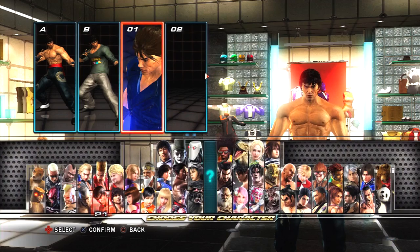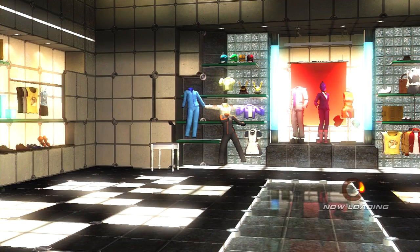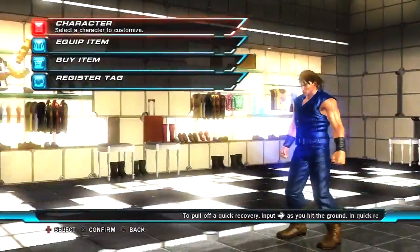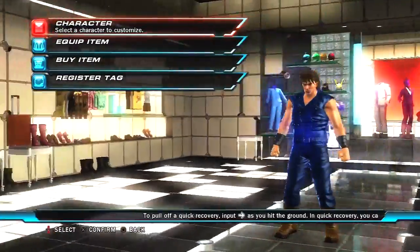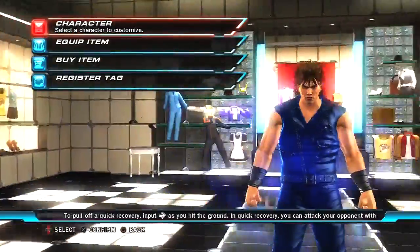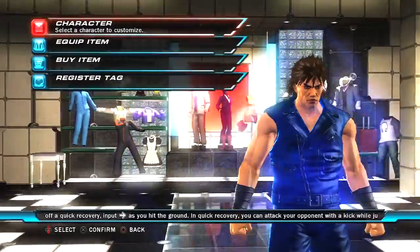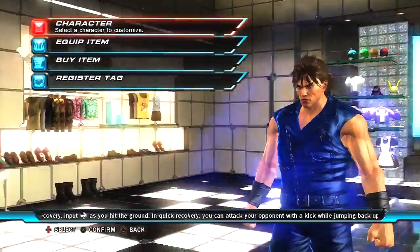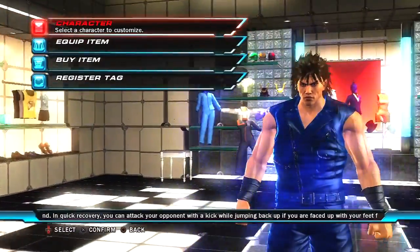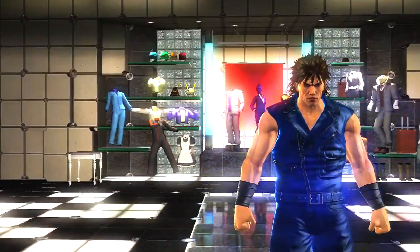Now we're going to go into our finalized version. That's it in a nutshell — a little lackluster since it doesn't have the shoulder pads. On the last installment of Tekken 6 it had the shoulder pads, but for some reason they just left that out. But that's pretty similar to Kenshiro — sometimes he fights with his shirt off anyway.